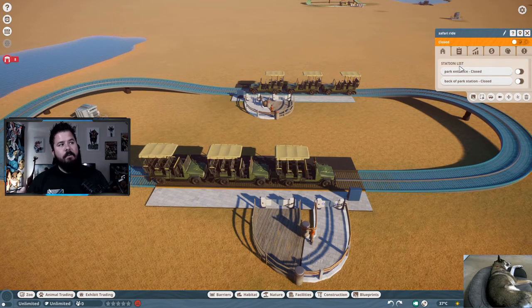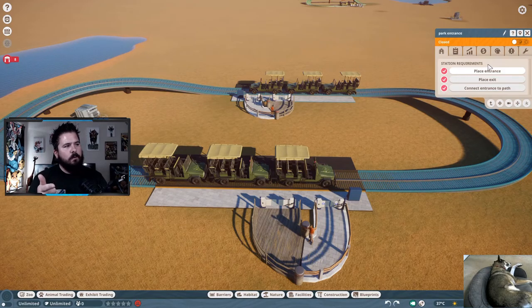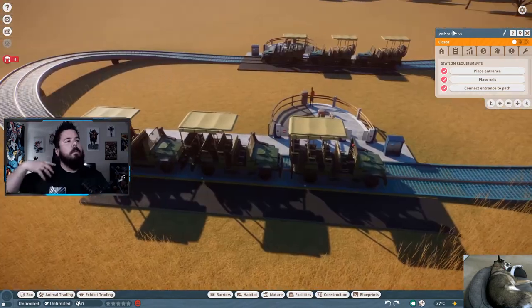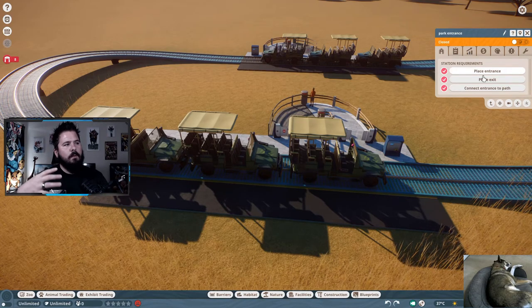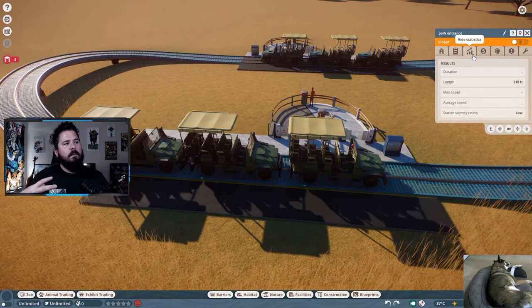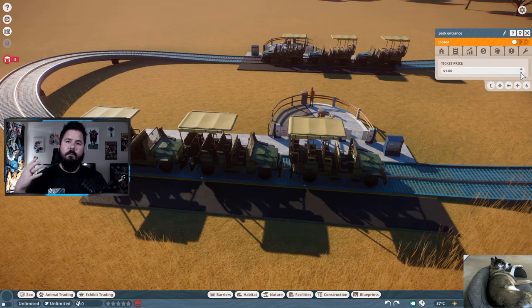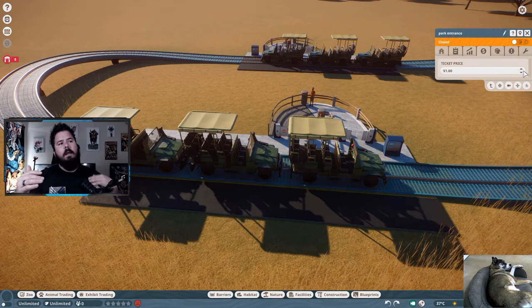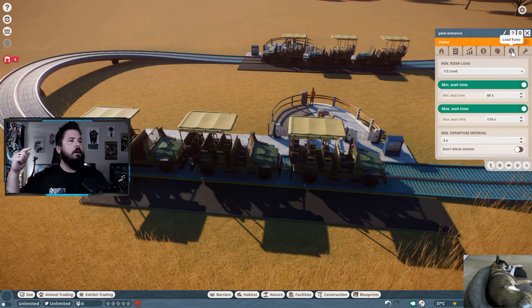You also have Station Options, which change based on which station you have selected. Click the pinpoint icon so you know which station you're looking at. From there you can name the station, change that particular station's status, view requirements, see the station overview and ride statistics. Under Financial Statistics you can change the price for that station — I personally like to make it free, but if queue times are getting too long you can bump up the price. You also have the Entrance and Exit option to move them after placement.